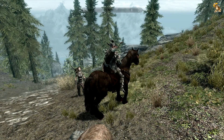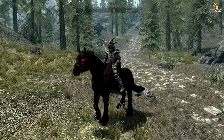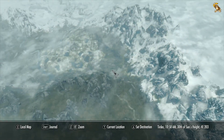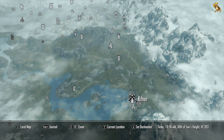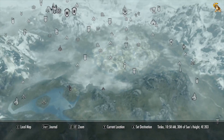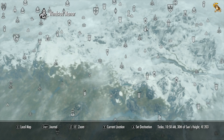Hi guys, Genghis Khan here and welcome back to my legendary playthrough of Skyrim on the Xbox 360. In the last episode we set off from Riften just down here and we're kind of on our own personal quest to get over to Winstead Manor, which is the plot of land we got from Morthal for becoming Thane so we can build our own house.